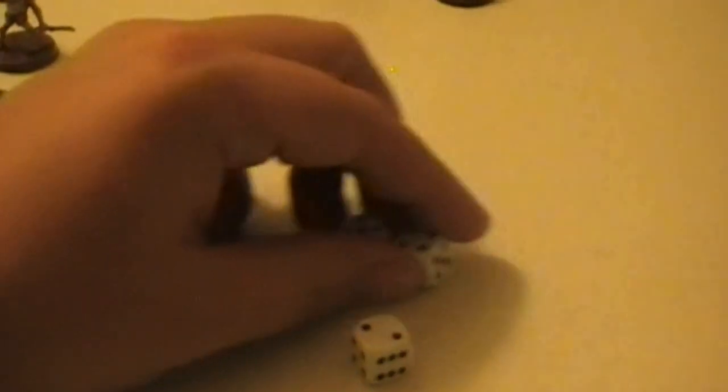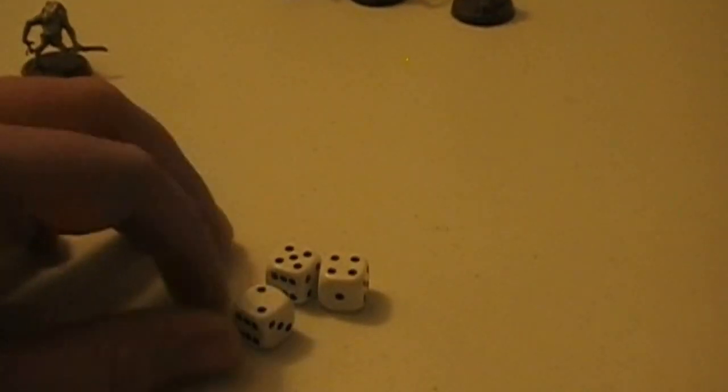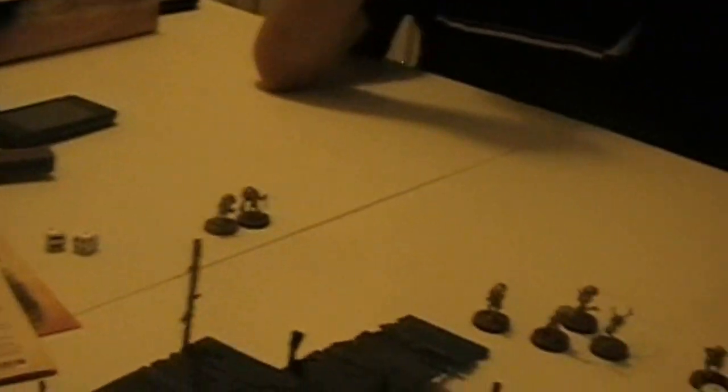He got nine, ten, eleven, twelve, thirteen, fourteen. So he gets four guys back to the board. I'm going to put two up here - actually, I'm going to put all four up in this corner. All four are in that corner right there. So we've got quite a bit of commotion going on. I'll do turn ten's fighting phase and we'll see you there.